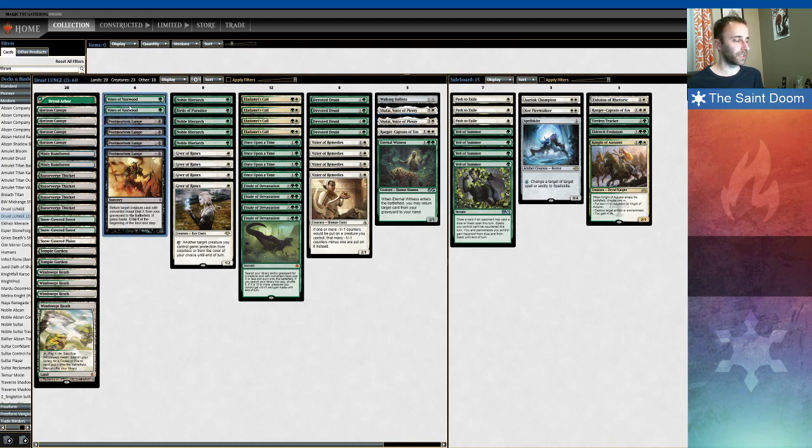The flex spots are right here. This list is running a couple Vines of Vastwood and Postmortem Lunge. I really think Postmortem Lunge should be at least a three-of. The fourth one I go back and forth on — if you're expecting a lot more removal, I think the fourth is very necessary. But Vines of Vastwood fulfills a similar role. Vines is very good with the play pattern where you go turn one dork, turn two Druid, hold a mana up, and if they try removing the Druid, you can respond with Vines.